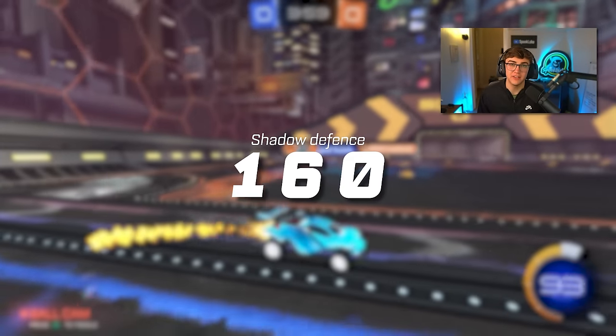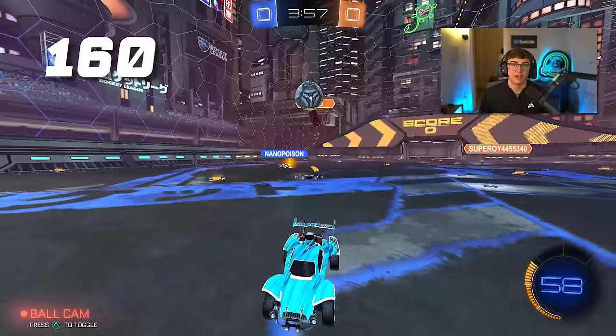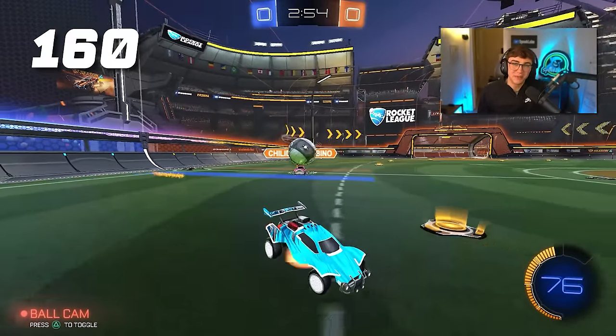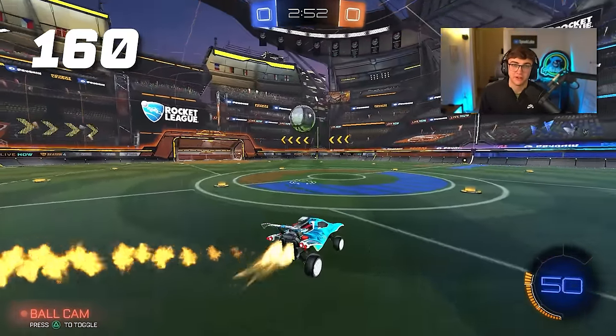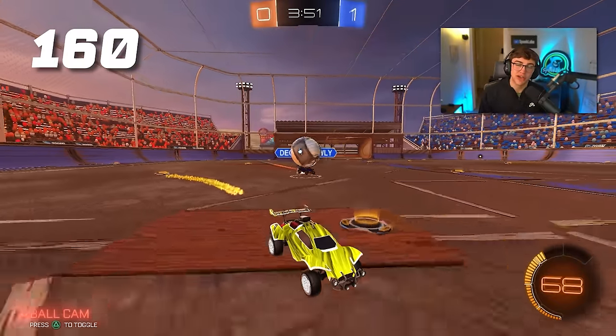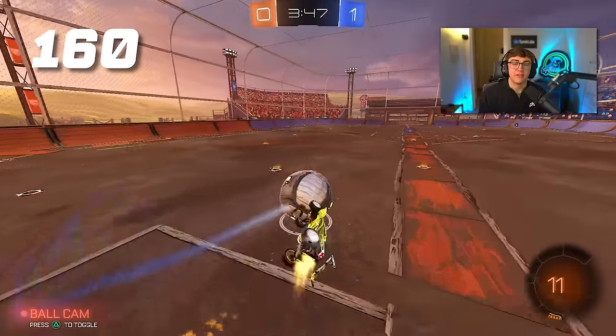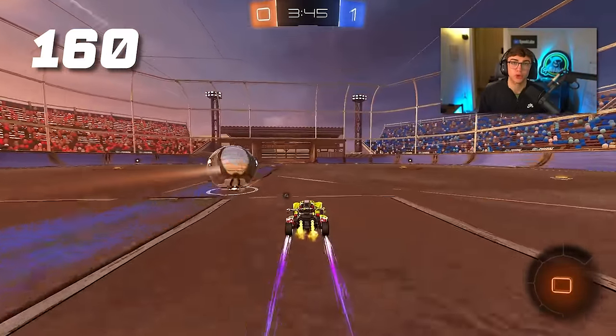Tip 160: shadow defense and defensive spacing. As much as you might think you've got defense down in champ, most champ players still make a lot of mistakes on shadow defense. Remember, the goal of shadowing is to stay on the outside of your opponent if you can, and save the ball with momentum to your corner.